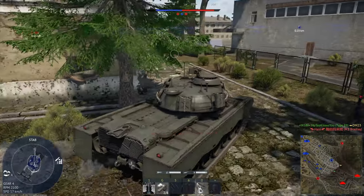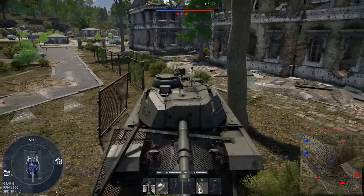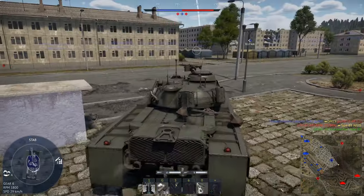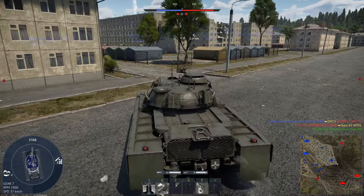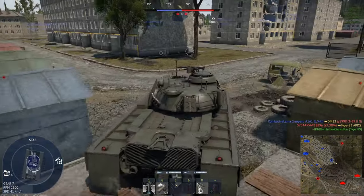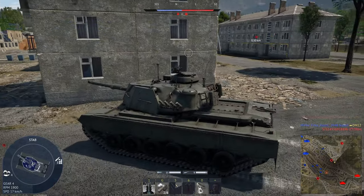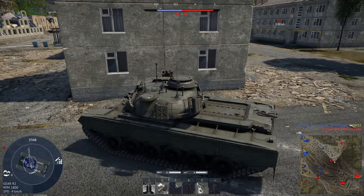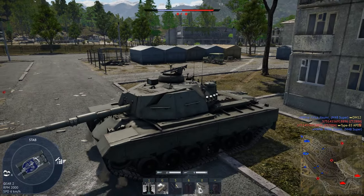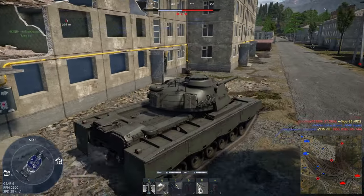It looks like they've started capturing the B point now, which isn't good. I'm going to throw an artillery strike on there, hopefully without getting shot from behind, because that's something you have to be careful about. Let's try and make it into the city area before getting spotted. I don't know what's on the point — looks like a BMP-2 staring right at me, so let's not push him. Maybe try going around this side, although it's very risky.